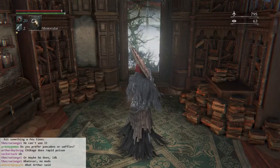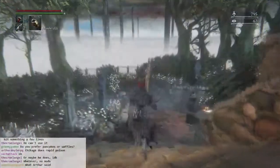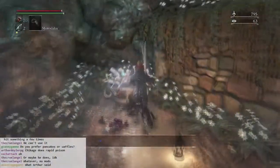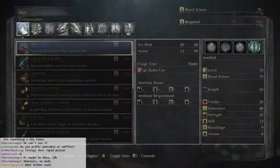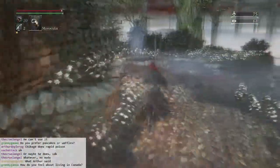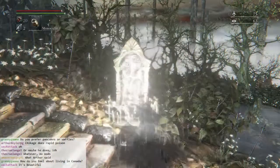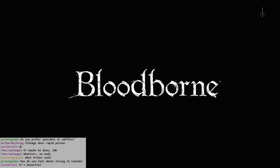I might as well do this — back to captain cardio status. Check out that stamina bar! A stamina bar means I'm ready to party. I've beaten some bosses so maybe I should check out the other Hunter's Dream real quick. Yeah, I've got a Chikage — oh, I don't have it, I just saw it. Do I prefer pancakes or waffles? Waffles. What's up granny?